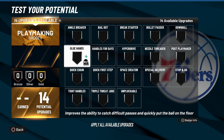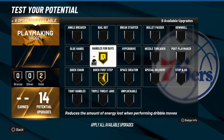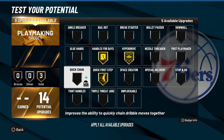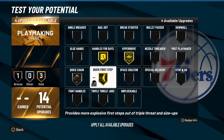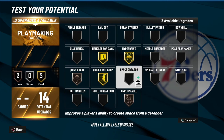For playmaking, you can go crazy. You've got to get Quick First Step, Handle for Days, Hyperdrive, and Quick Chain. You can throw that on bronze. You've got Unpluckable — put that probably on bronze as well. You've got Space Creator too.